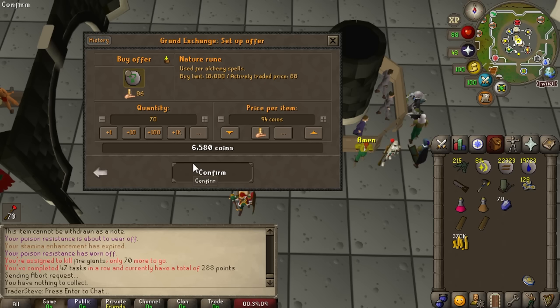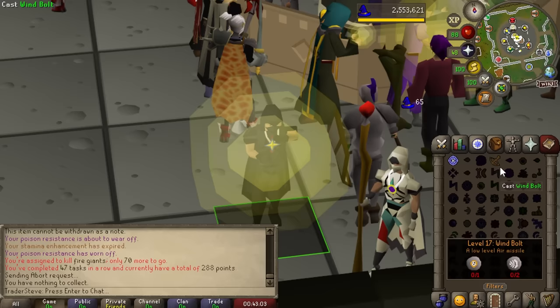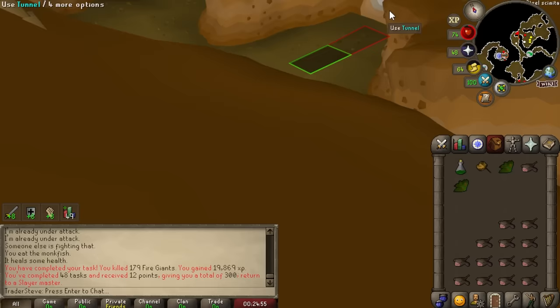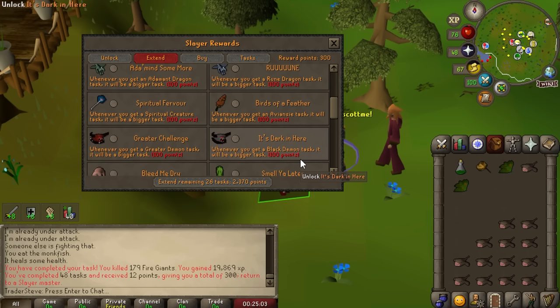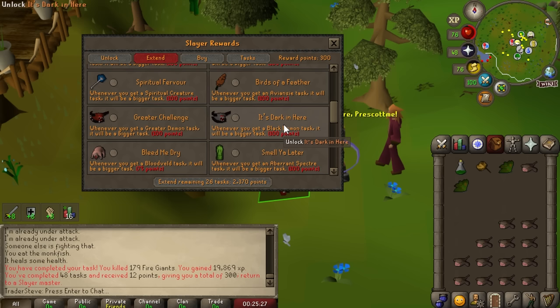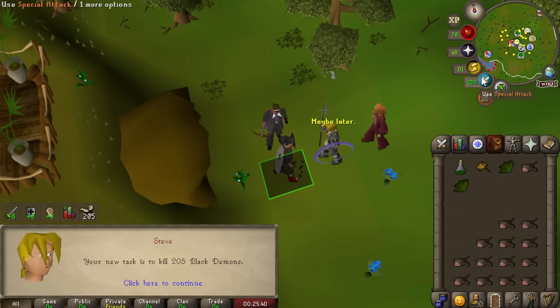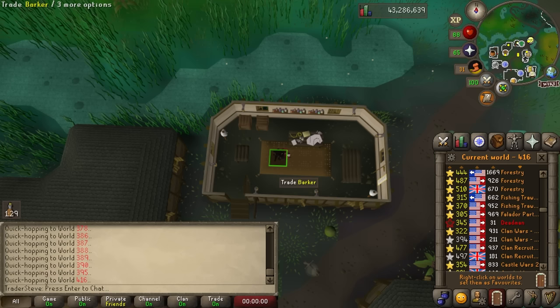We need to rebuild our bank a little bit. I noticed black D'hide bodies were just ridiculously underpriced, so we're going to start by Alching 70 of those - 200k profit in about five minutes, not bad. Because we're on the quest for another demonic gorillas task, I think it's time we actually extend black demons. That's mostly what we're doing Slayer for right now, so we might as well extend the task when we get them. 205 black demons - that is going to take a while, but that's what we signed up for.